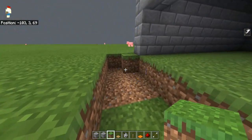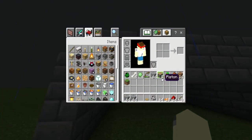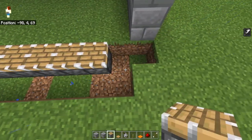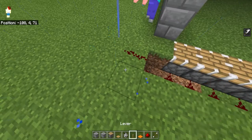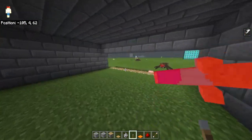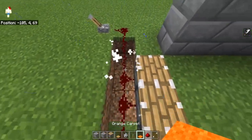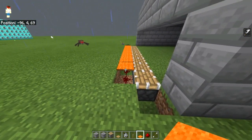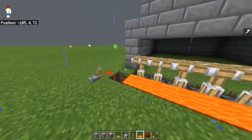You might be wondering, Julie why is there a hole in the ground? I will tell you — this is an optional feature. If you have this I would definitely recommend it, but if you don't it will still work fine. It stops your mobs from escaping or getting in. You can cover it with carpet, just so you can walk over it.